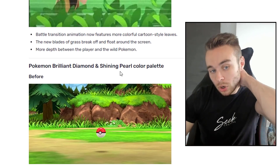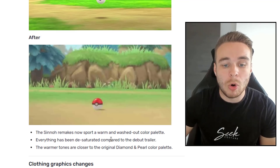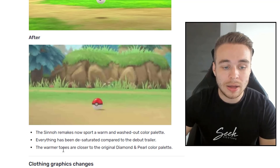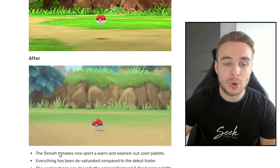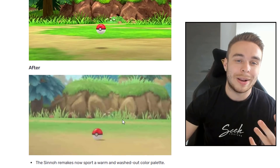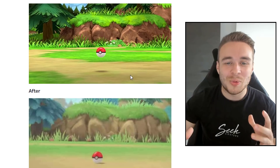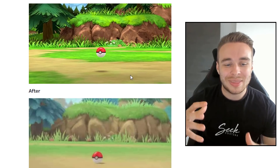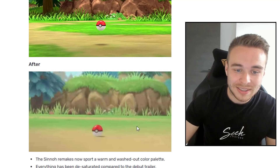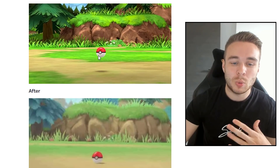Next, the Pokemon Brilliant Diamond and Shining Pearl colour palette. The Sinnoh remakes now sport a warm and washed-out colour palette. Everything has been desaturated compared to the debut trailer, and the warmer tones are closer to the original Diamond and Pearl colour palette. I think the colours now just look a lot more realistic — the February version looks very cartoony whereas the new version has a much more realistic atmosphere. I just really like it.